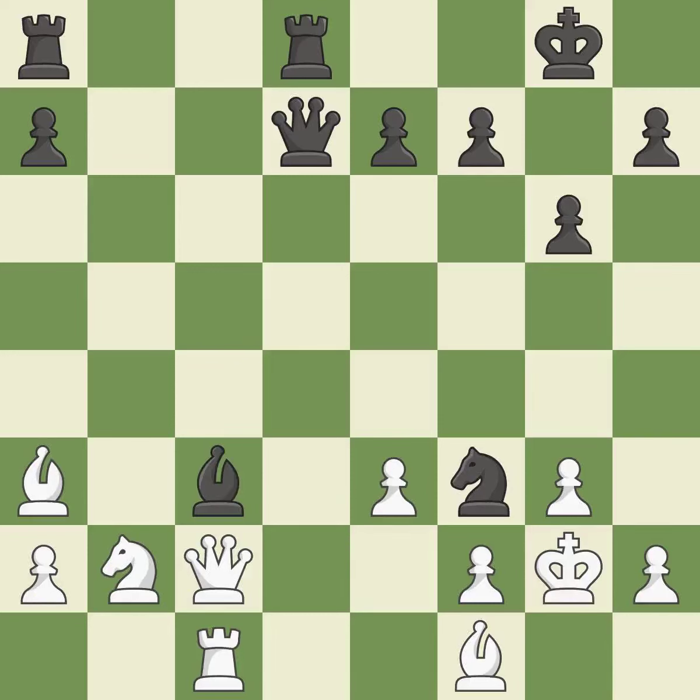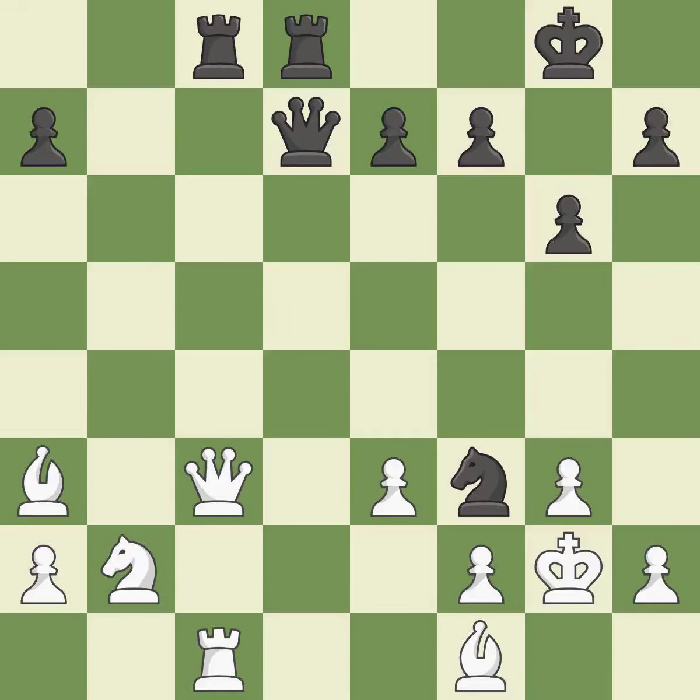Recaptures from a previous move — the only move that works, a great move. Backs off — ideal. This develops a piece while also winning a tempo on a queen — the only good move, a great move. This blocks the attack on a queen that could have been captured — the only move that works, a great move.